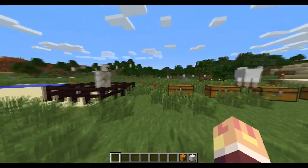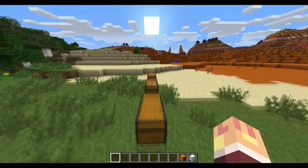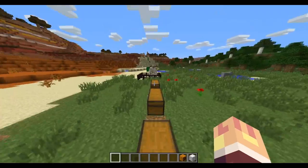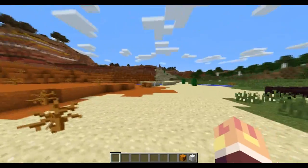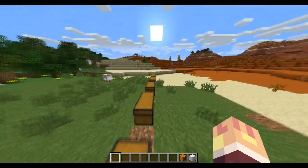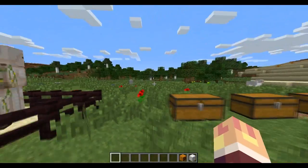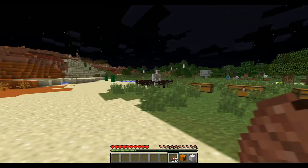Hello everybody and welcome back to a mod showcase. Today we are playing the God Items mod. This is 1.7.10 on Forge, and this mod is created for you guys to play with your friends and enjoy the new aspects of PvP and all these new god weapons, swords, and stuff like that. So let's get right into the mod.